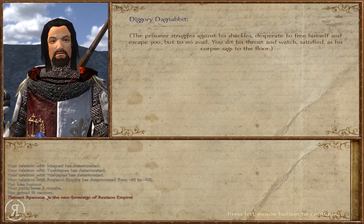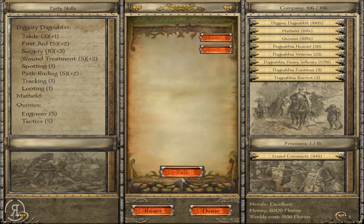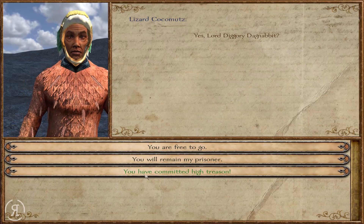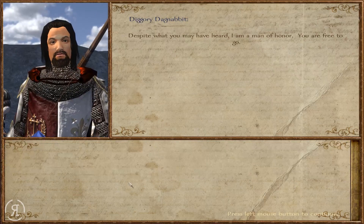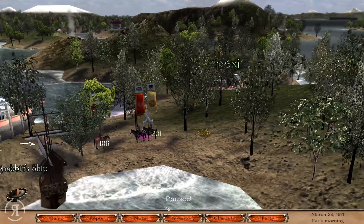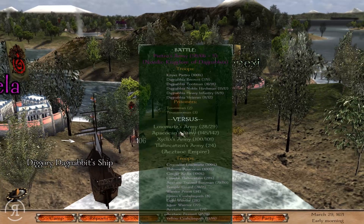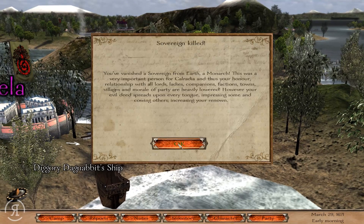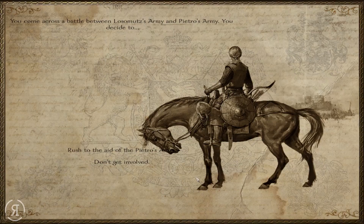We did lose honor and morale, but we got 13 renown, which is pretty nice. He is dead. I'm actually going to execute this other guy as well - or should I just let him go? I'm going to let him go, I think, and gain a little bit of honor. He vanquished a sovereign from Earth - a monarch - so honor, relationship with all lords, ladies, companions, factions, towns, villages, and morale of party are all heavily lowered. However, your evil deed spreads upon every tongue.